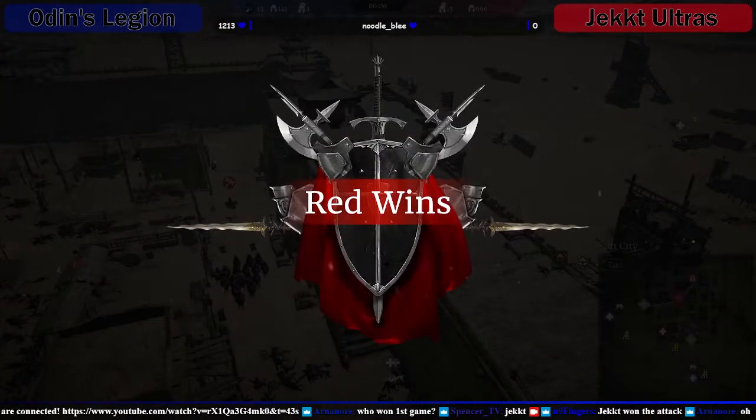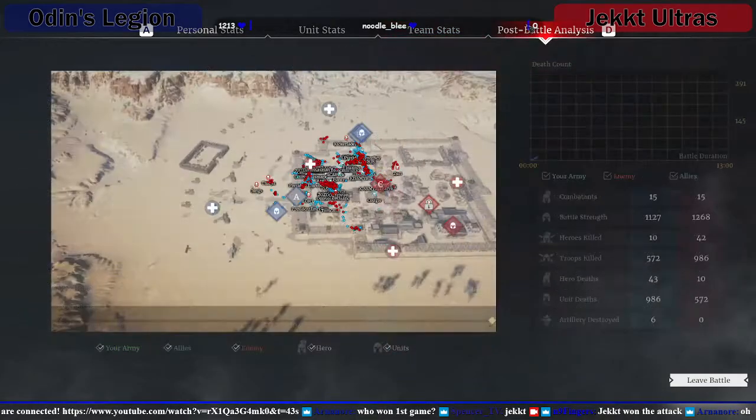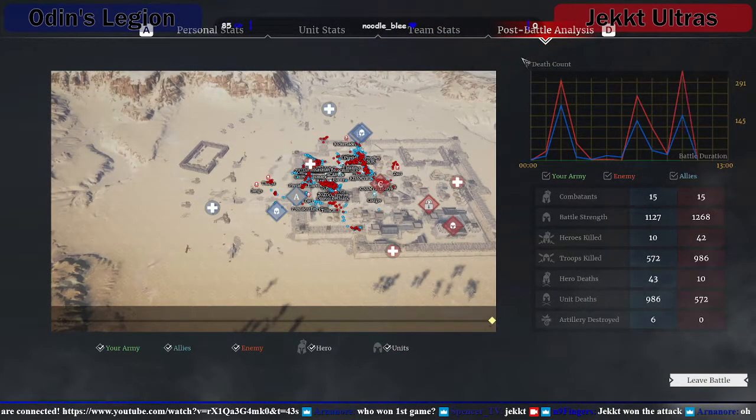Odin's coming through again now. GG Jekt man, very well played. Mist and FDS Lite doing well for Odin's though. Jekt were just so methodical with how they planned it all and executed what they wanted to do. The Rider as well - 151 unit kills. Gweed got a massive charge towards the end and basically stopped the entire third push almost on his own. GG both teams man - brutal fight.